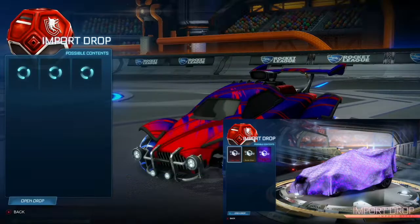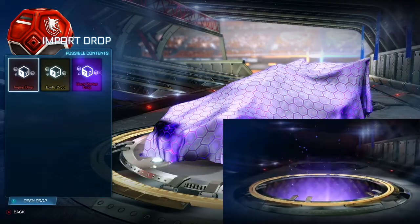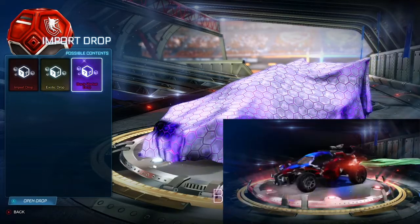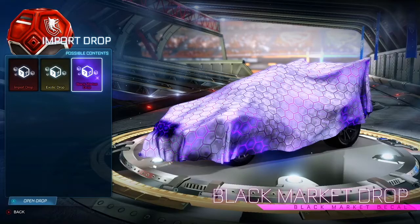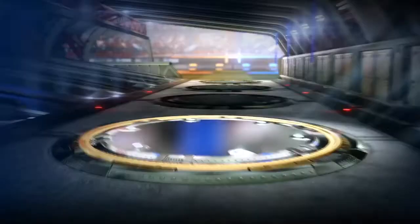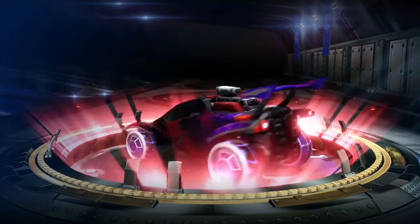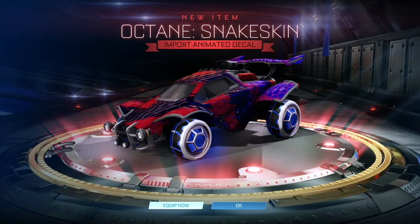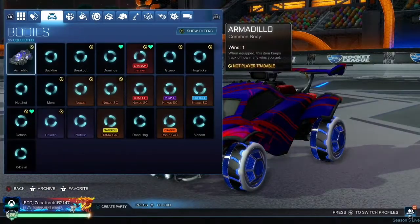Okay, let me go to my import drops. I'll go first. Oh, that's a boost. I'm going. Import? Import. Oh, that's kind of sick — it's a decal. Octane. I got exotic stuff. Let's go.